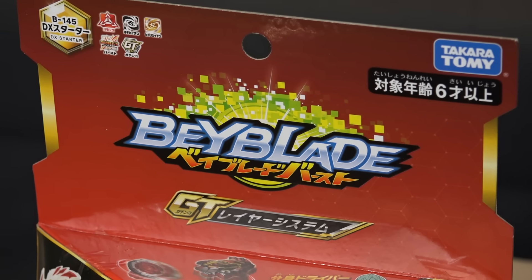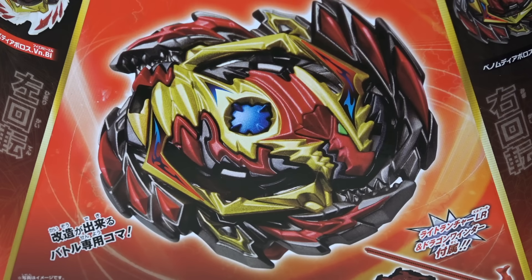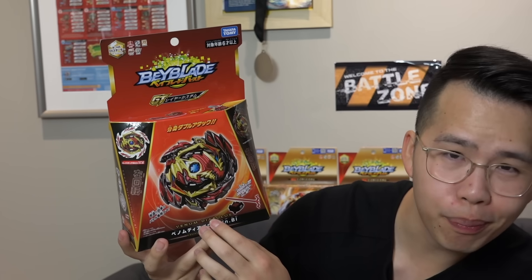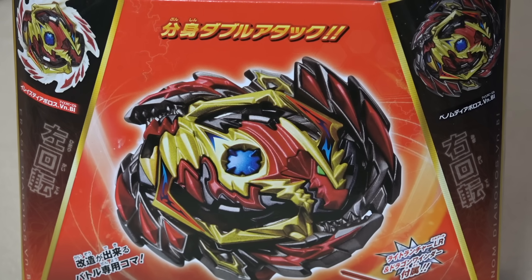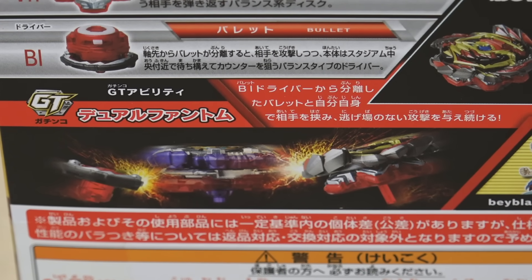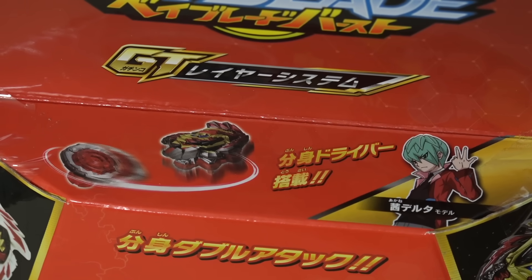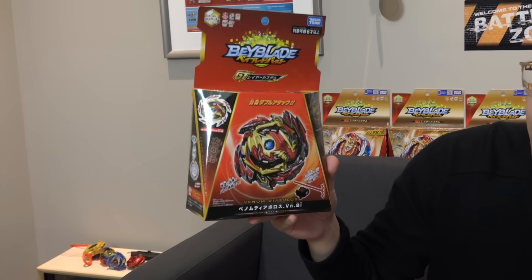What's up guys, we're back with another super hype Beyblade Burst GT unboxing. This is the bay you've all been waiting for — it has a ton of gimmicks. This is Venom Diablos, a right and left spinning bay with a crazy pincer attack gimmick. It's used by Delta, kind of reminds us of Shu. It's a balance type and it's a DX starter, so it comes with a launcher that does left and right spin.